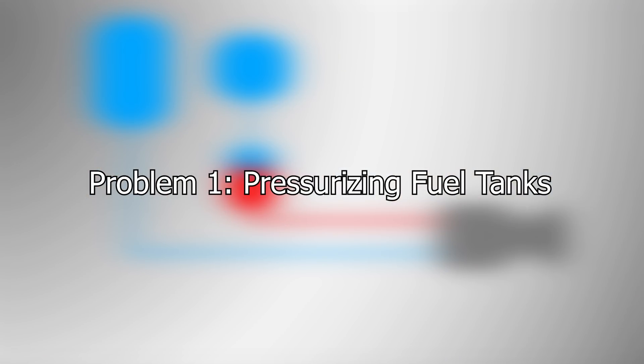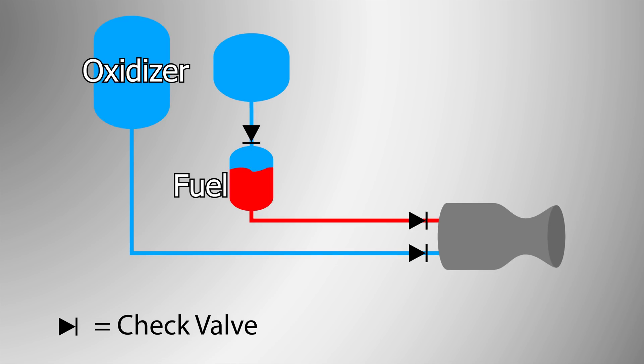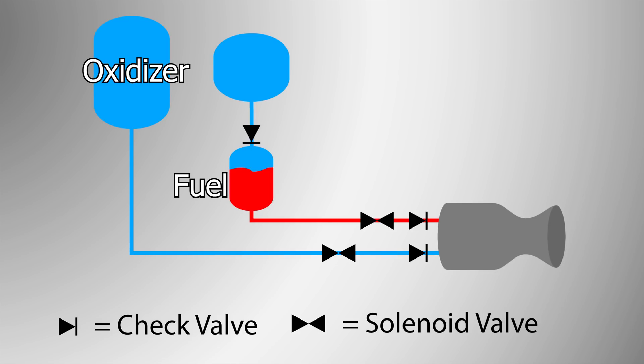Pressure-fed rocket engines use — get this — pressure to feed fuel and oxygen into the rocket so that it can run. They also rely on things like check valves and solenoid valves that can be operated electronically to safely fire the engine. And with that, we already have our first problem: inert gases to pressurize fuel tanks are expensive, and I don't have the money for that. So I'm going to use air, which — mixing an oxidizer and a fuel under pressure is what they call in the industry a bad idea.